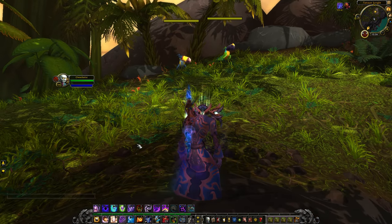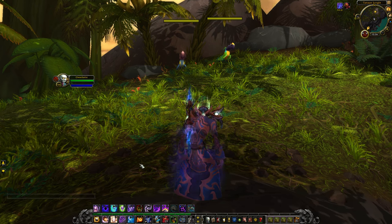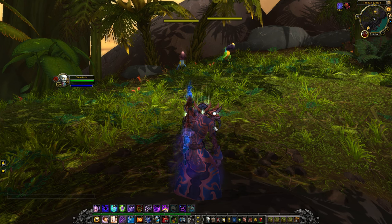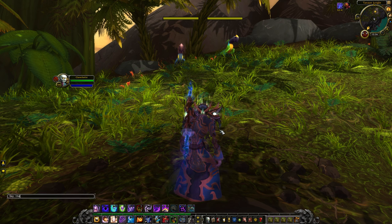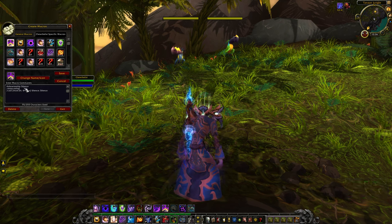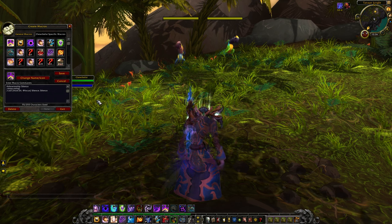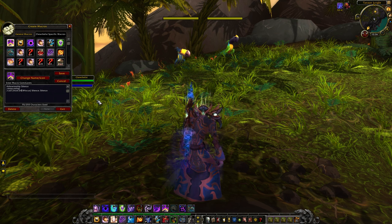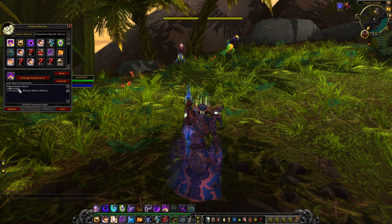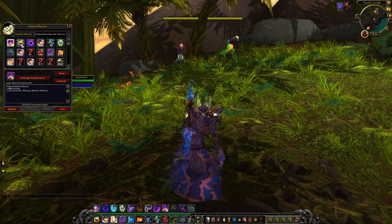First of all I have a couple of abilities like Mind Bomb, Silence, Mind Control, and Dispel Magic — they all use the same macro structure, just different spell names. I'll show exactly what I mean. For Silence, I also have stop-casting in there because sometimes I want to interrupt something like a Polymorph but I'm casting myself, so the macro stops my cast and Silences instead.